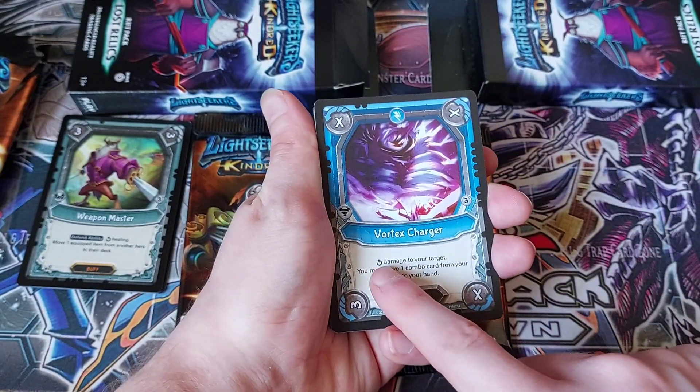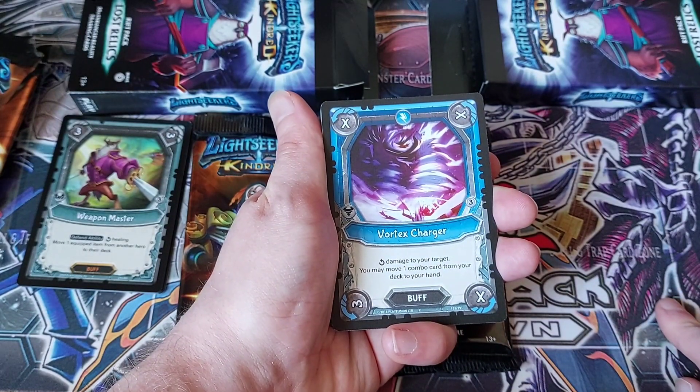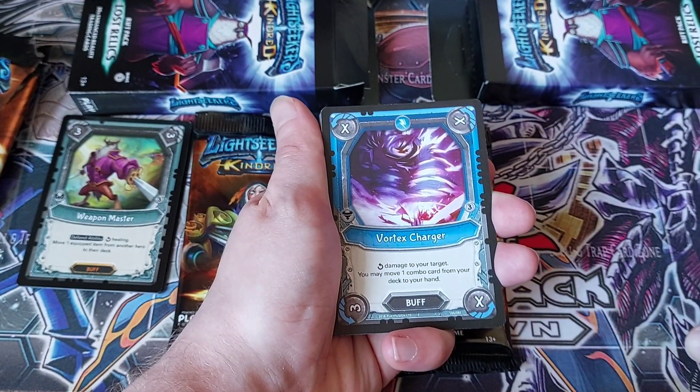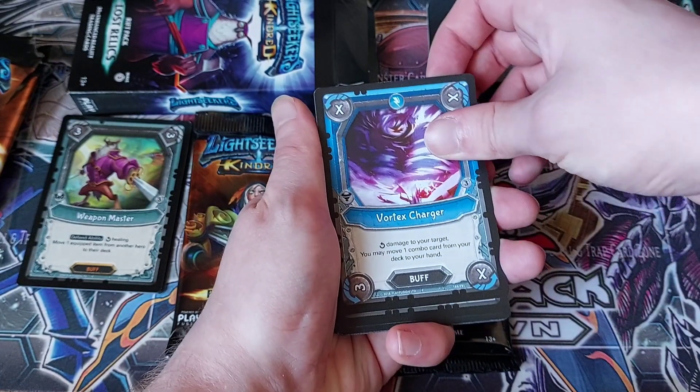We've got Vortex Charger — corner damage to your target. You may move one combo card from your deck to your hand. So no damage, no damage, no damage, three damage — and you may move one combo card from your deck to your hand. Searching your combos is pretty good, I guess.